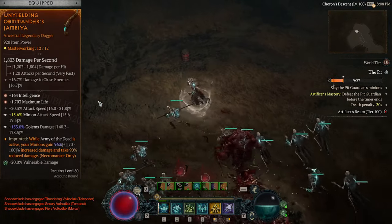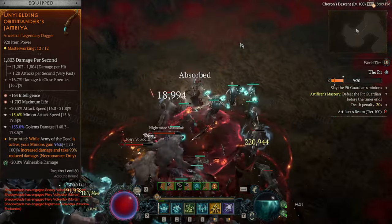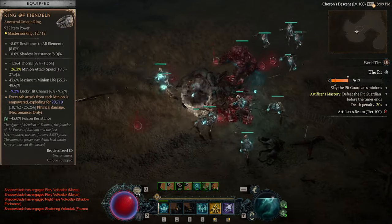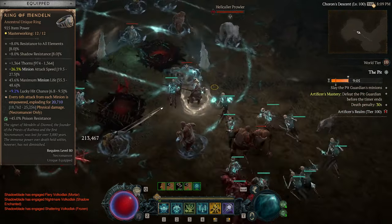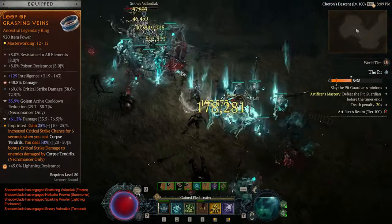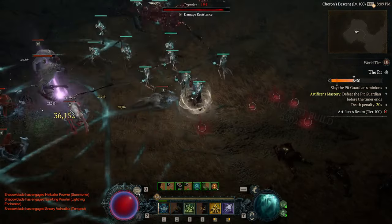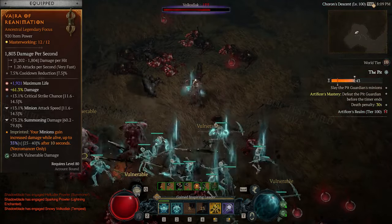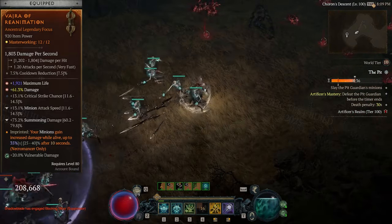For the weapon, I'm using Unyielding Commander's aspect for increased minion damage when paired with Army of the Dead. For tempering, I suggest an attack speed buff and one of the minion damage increases. For the amulet, I'm using the Ebon Piercer for damage reduction. For my first ring, I have the Ring of Mendeln, which provides extra damage, a good buff to minion attack speed, and max minion life. For my second ring, I have Grasping Veins aspect to increase critical strike chance and damage to enemies hit by corpse tendrils. Finally, I have a focus for cooldown reduction with the Aspect of Reanimation for up to 40% increased minion damage, with attack speed and summoning damage tempers.